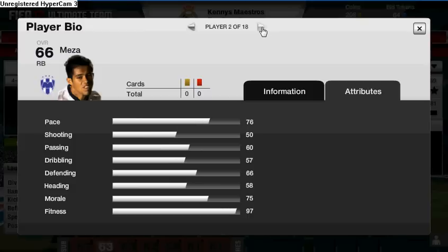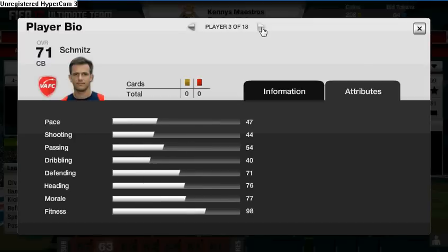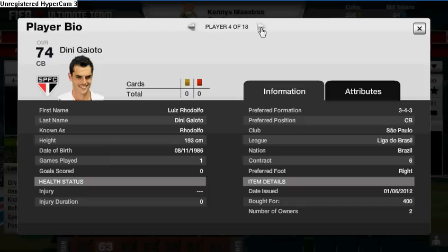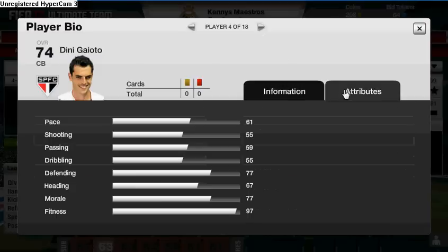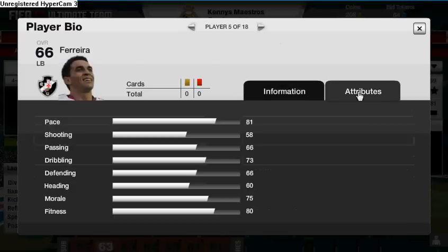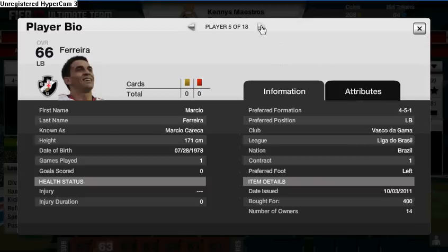At right back, the only reason I've got him is because there's rarely any Brazilian right backs for under 5,000 coins, so with it being a budget squad we've got him in there. Centre back Schmitz has good attributes — heading 76, defending 71 — and I only paid 300 coins for him. Then Dini Gaito cost 400 coins, pace 74, defending 77, which is pretty much all we need from a centre back. Left back Pereira cost 400 coins and he's got 81 pace, so he's rapid, gets down the line nice and quickly.